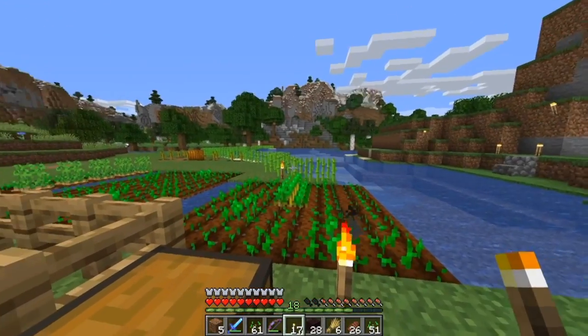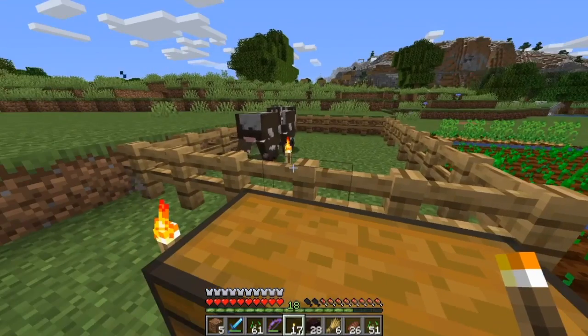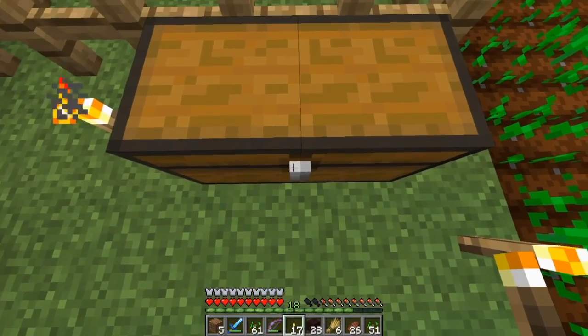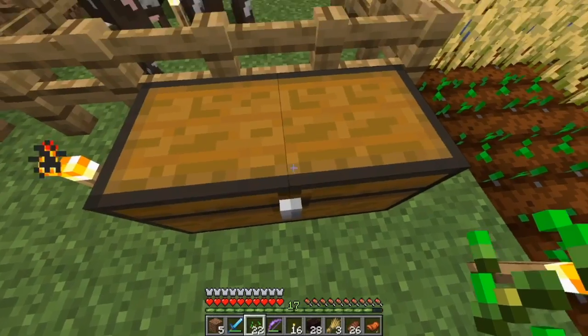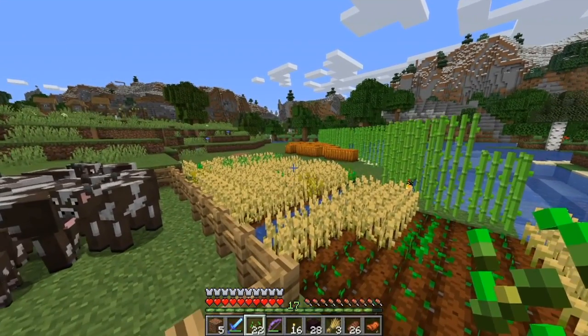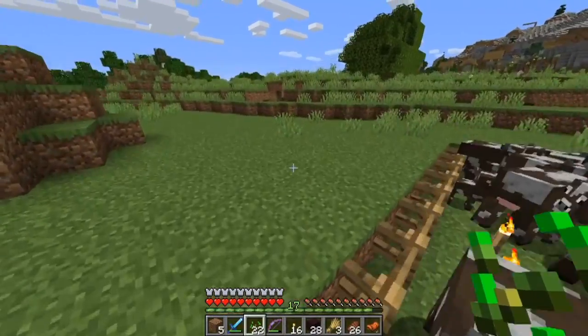I've gathered two cows and placed them in this pen, and I've planted the sugar cane that we collected in the last episode to start this little farm. Thanks to my magic time travel chest we can scoot forwards into the future — now all of the sugar cane is grown and we've got tons of cows. The reason we've collected all these cows and sugar cane is so that we can set up an enchanting table with maximum level enchants.